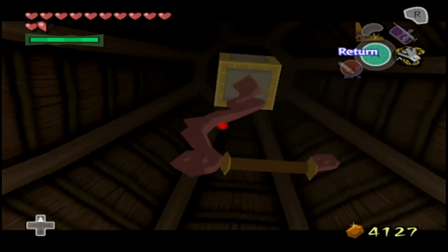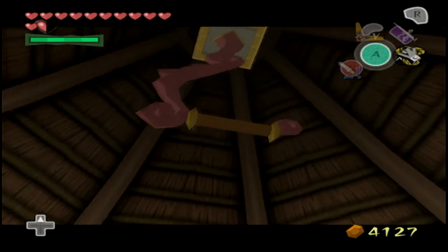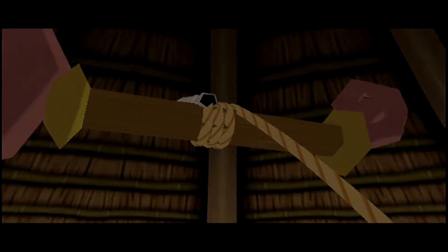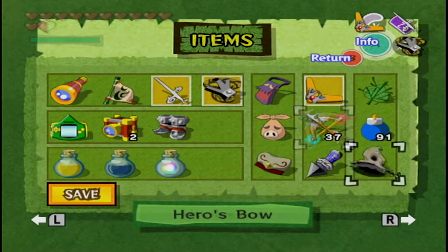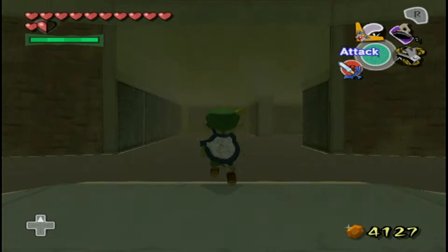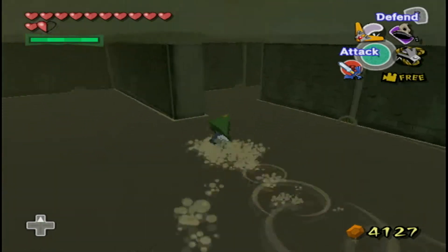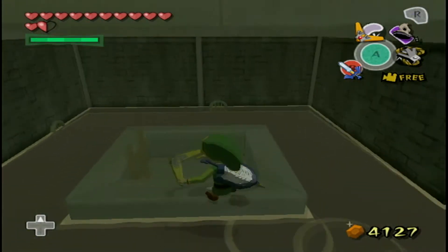Also stupid is that slide puzzle, because it controls like utter ass. It's not like you can just have the cursor highlight something and hold A to move it. Every time you move the control stick, it moves one piece of the puzzle. And I don't remember the controls — I think they're inverted as well. So that's pretty stupid.